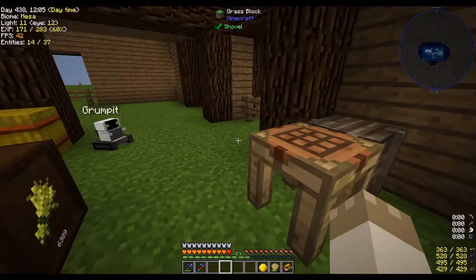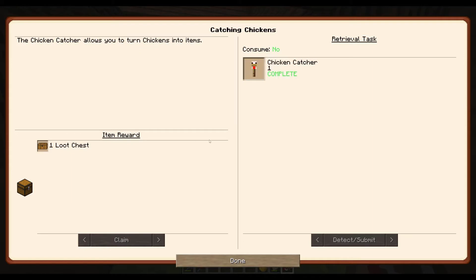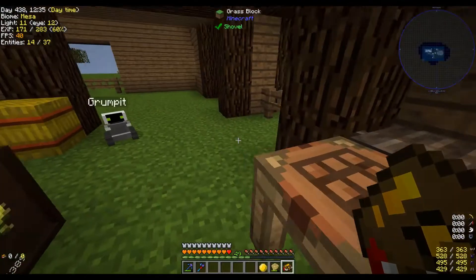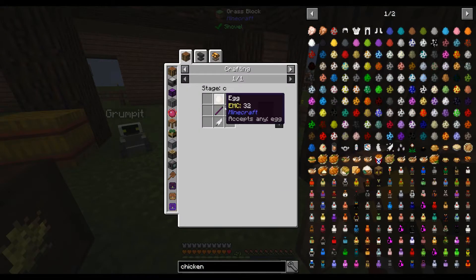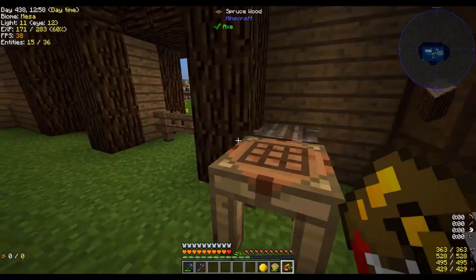I went ahead and knocked out the chicken catcher from the quest line. The recipe is real simple — it's an egg, a stick, and a feather — and that gets you the chicken catcher. You can even enchant these things, which seems unnecessary since they're super cheap.